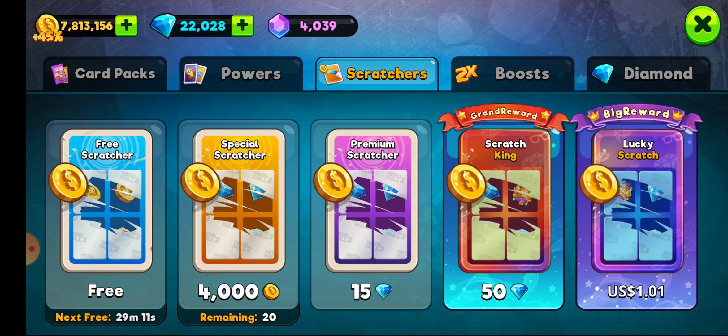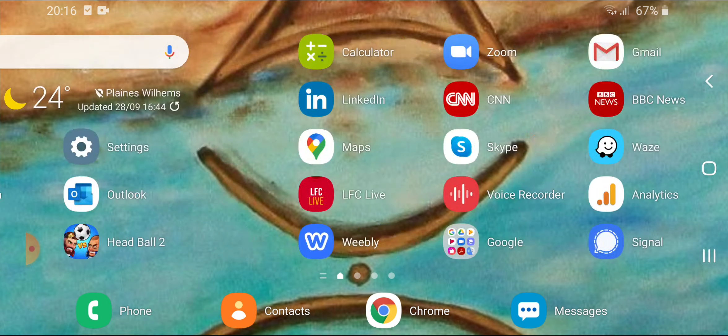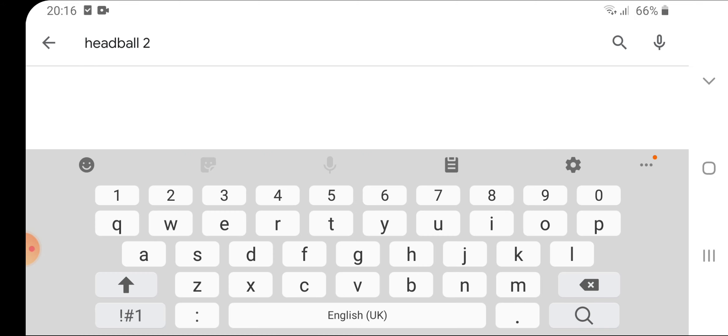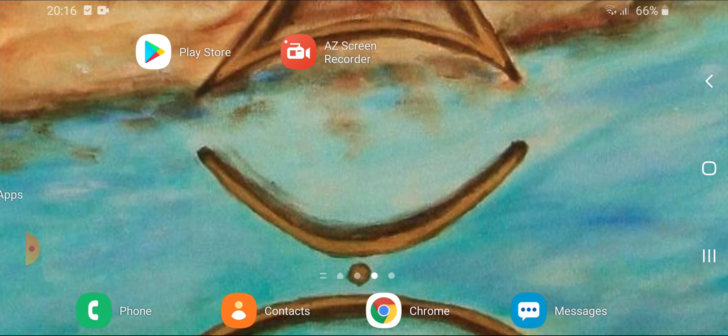We see that there are two additional scratch cards that are available. If you do not see them, all you have to do is go on the Play Store, type HeadBall2, and if your game is not updated, instead of 'open' you should see 'update'. Please do click that.